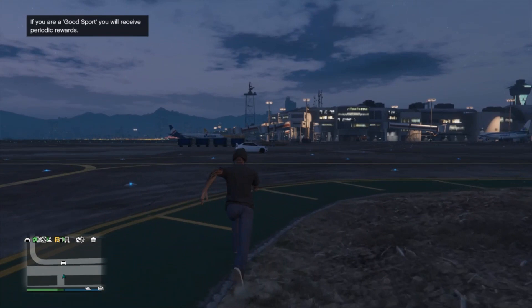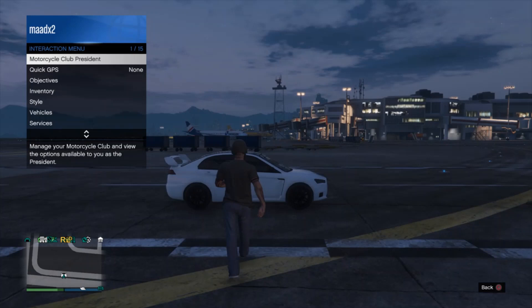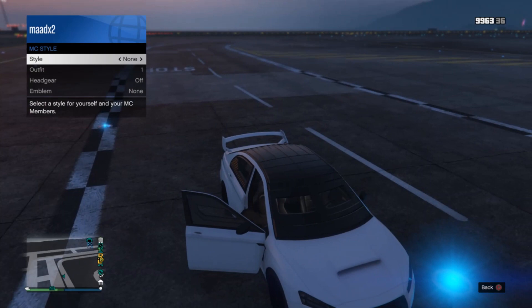Once that happens, hop in your car, go to MC style, go to management, go to MC style, and hover on style. Go from none and go left and back to none, then get out of the car. You should see the pants of your choosing and the shoes of your choosing — that's the outfit you are still wearing.